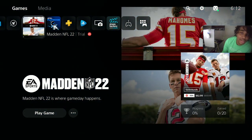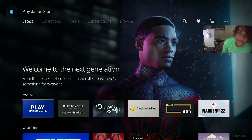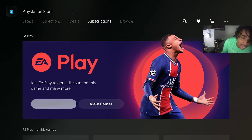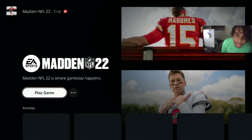I'm gonna show y'all really quickly how you can farm the EA Access trials. You do got to pay the five dollars, so don't think it's free. But if you don't already, you just got to go to the PlayStation Store, go to subscriptions, then you go to Learn More, and then boom — EA Play right there.